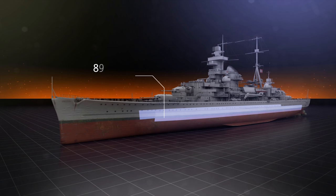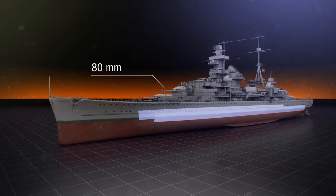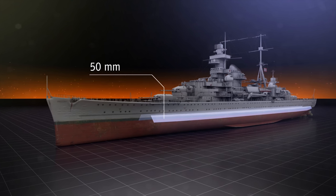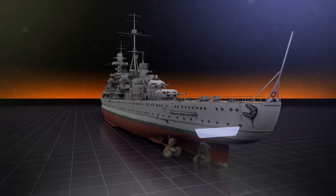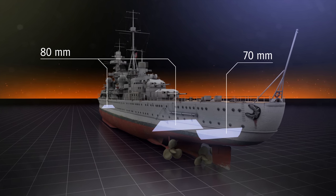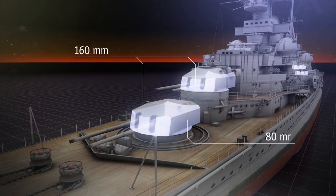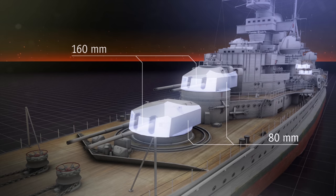The protection is quite sophisticated. The main belt armor is 80 mm thick with another layer of 50 mm behind it at a larger slope angle. Traverse armor is 70 and 80 mm thick at the stern and bow respectively, and the main caliber turrets are protected with 160 mm of armor in the front and 80 mm in the barbettes.